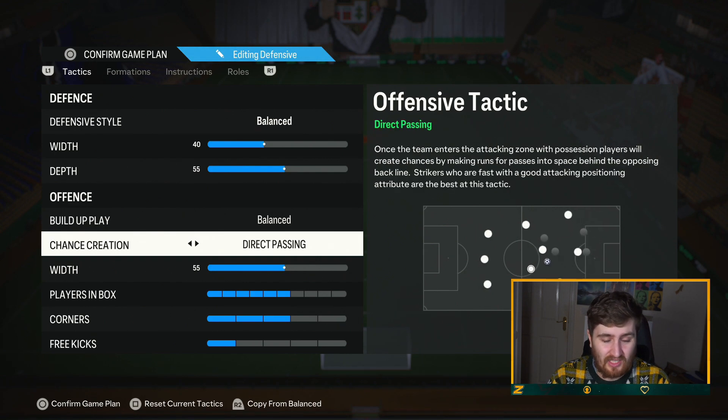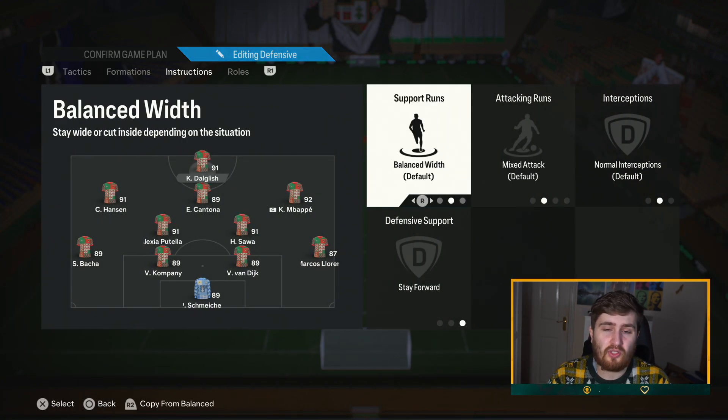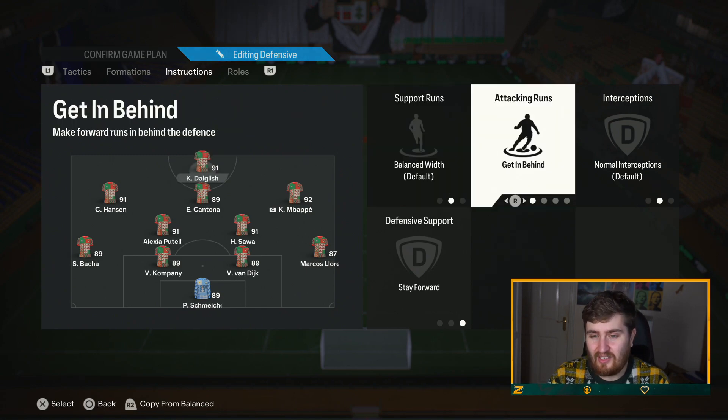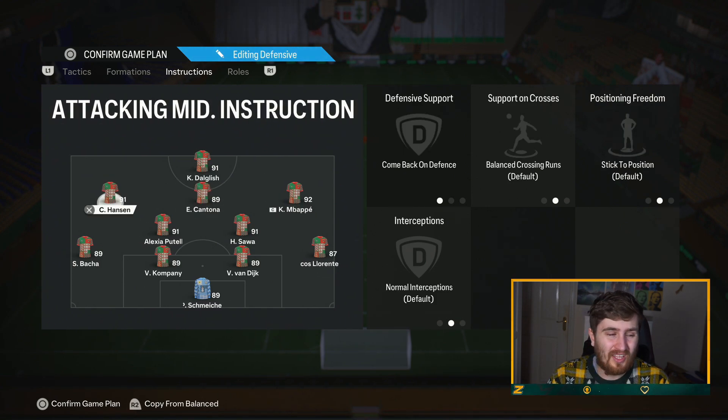Players in box — I put six on, which seems the sweet spot for me. For the striker, I have stay forward — I want someone to stay forward and offer a counter-attacking option. If you want to be super defensive you could put comeback on defense, but I don't think it's needed. I've toyed with getting behind, but when you have getting behind on in a formation where you're not trying to press high, your team just starts running in behind even when you're keeping the ball around their box — it just doesn't work well.